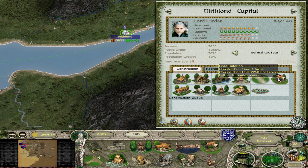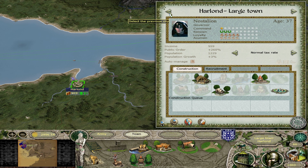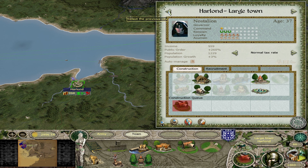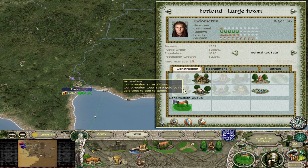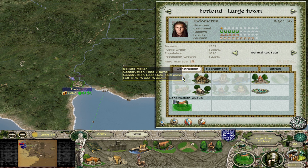Let's get some crop rotation. Crop rotation is incredibly strong — it's plus three to the food income, which will grow our settlement exponentially, which is perfect. I'd like to get some crop rotation in the other places too in these other large towns. He's got communal farming so he'll be able to do crop rotation next.